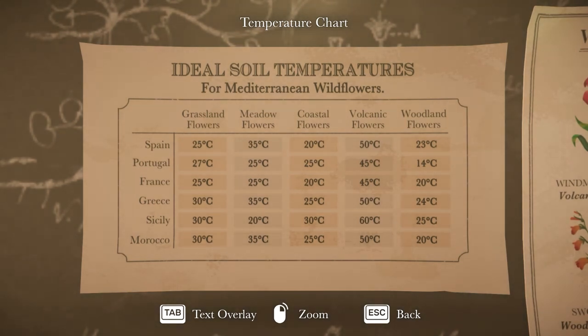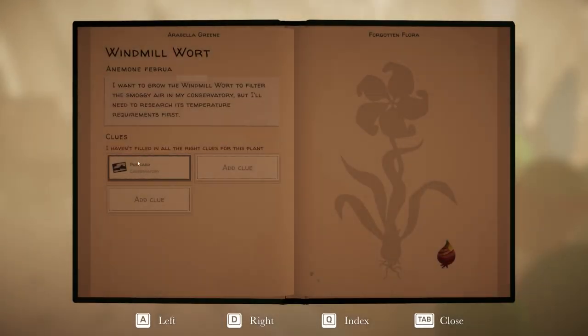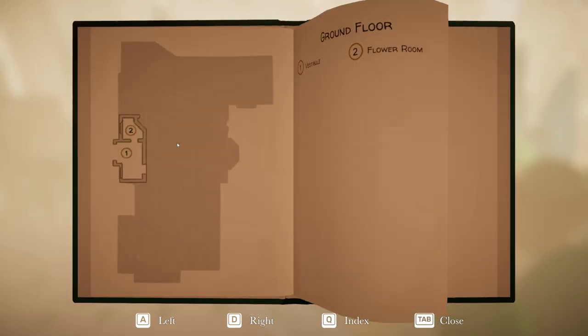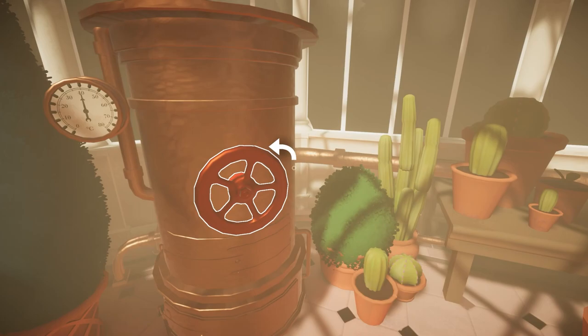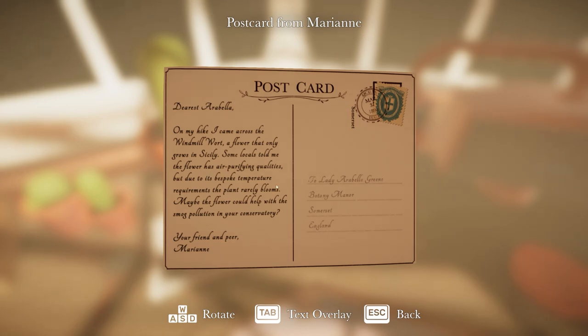Ideal soil temperatures for Mediterranean wildlife flowers — okay, coastal potentially, Sicily, there we go. Coastal flowers, so we're looking at 30 degrees, because the postcard was a picture of a coastal city. Down to 30 — that looks like a coastal city.